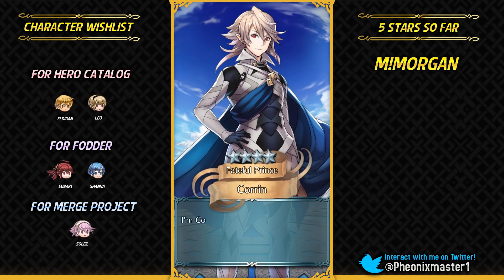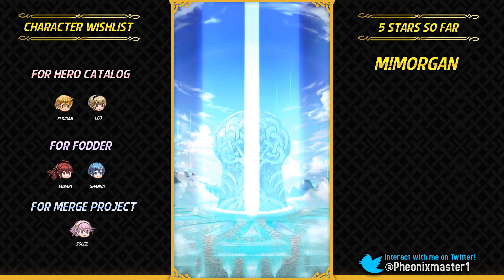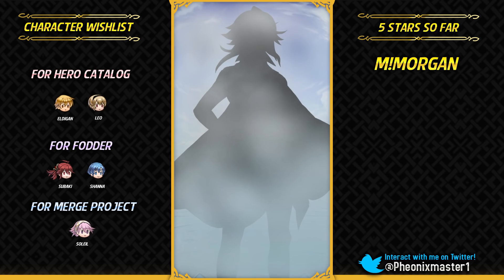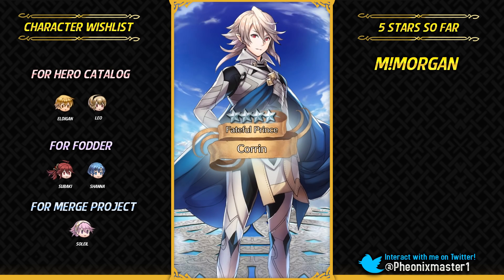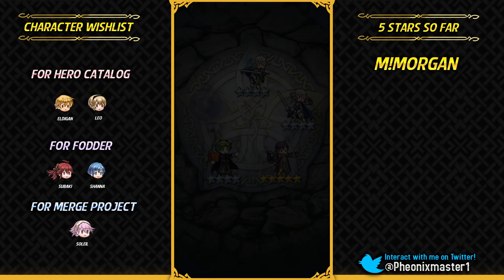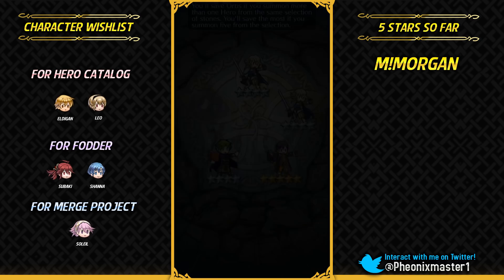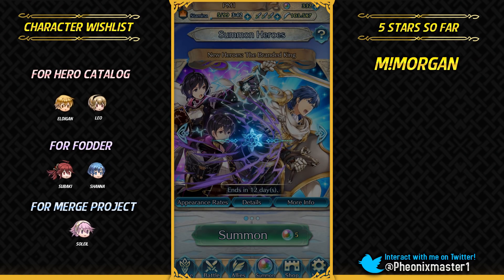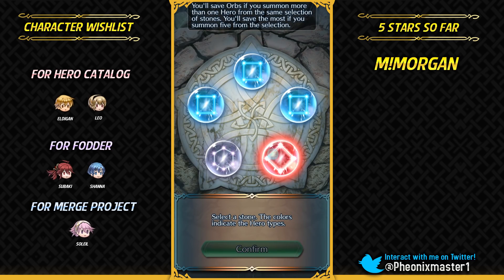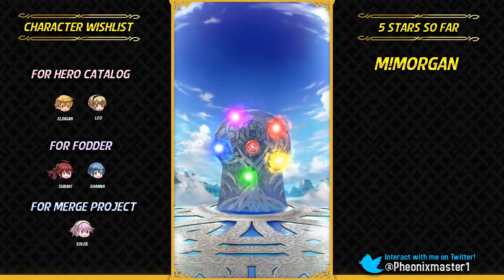I'm gonna be getting Corrin. A lot of people have been saying that Corrin is gonna be the next legendary hero as a colorless dragon because they did explicitly state that a colorless dragon is coming soon. So Corrin definitely fits that criteria. I think the next hero is gonna be a water legendary hero. He definitely goes well with that water theme and I just got two Corrins in a row. It might be male Corrin as a legendary hero, but it could even be female because female Corrin is much more popular.